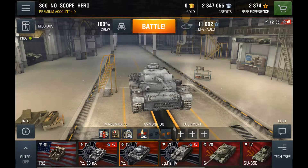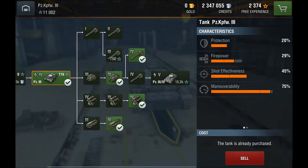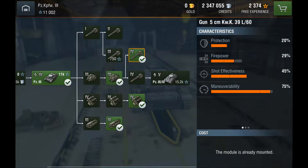I'm really close to getting the next tank. Just to let you guys know, this is the best gun and turret for this tank — it is a 5cm KWK-39L/60. Let's look at the stats a bit here. 20% protection, that is actually crap. Firepower, 29%, not too shabby.